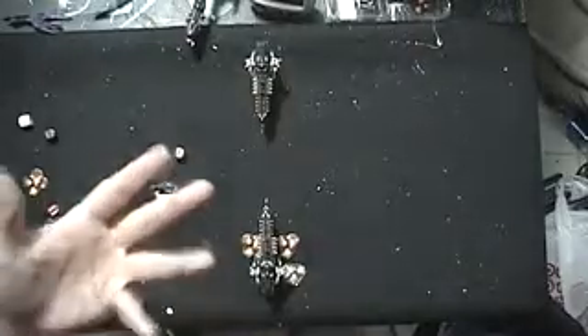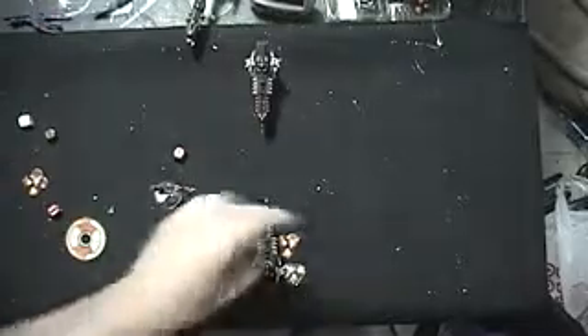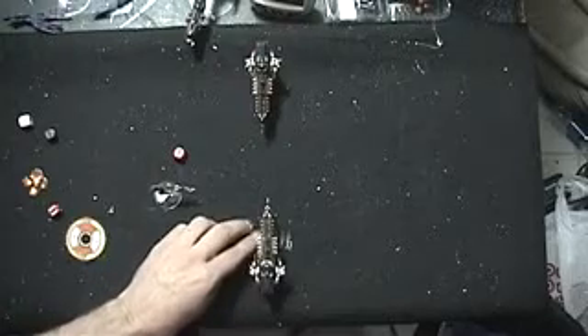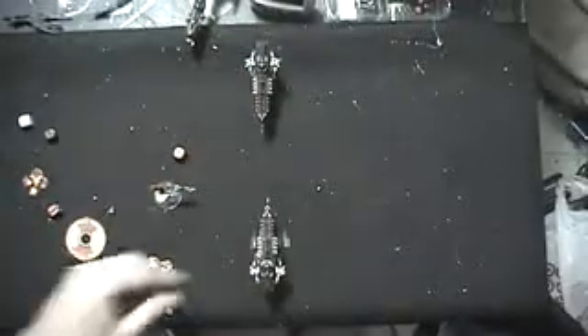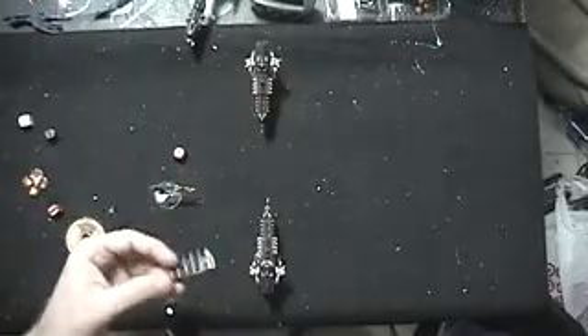Ordnance is launched in the shooting phase and then it moves in the ordnance phase. What you do is launch your ordnance and place the tokens in the arc they will be moving into. Since this one has the torpedo arc in the front, it shoots forward. Same thing with fighters — you place them in the direction they'll be going from the arc they're being launched from, then leave them there. My friends and I usually place them at the beginning of the shooting phase so we don't forget about them.